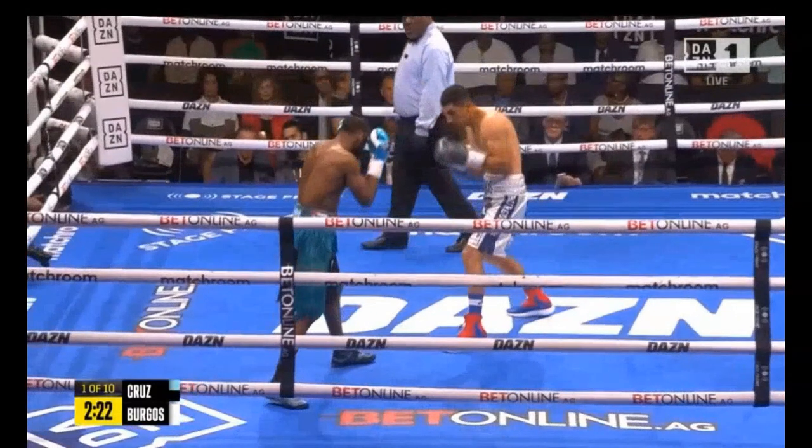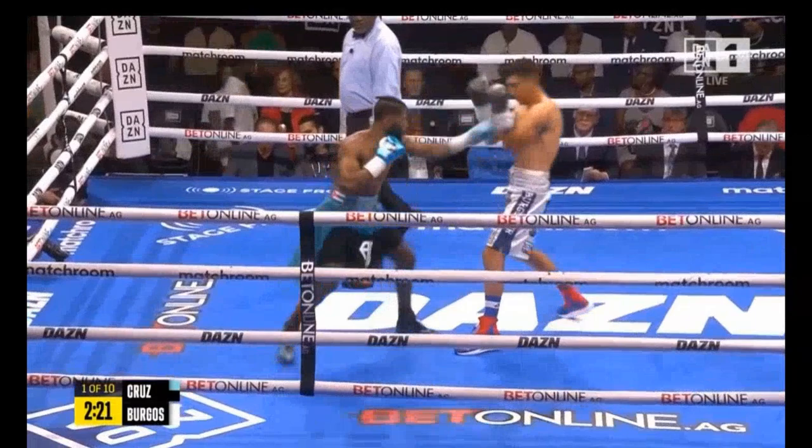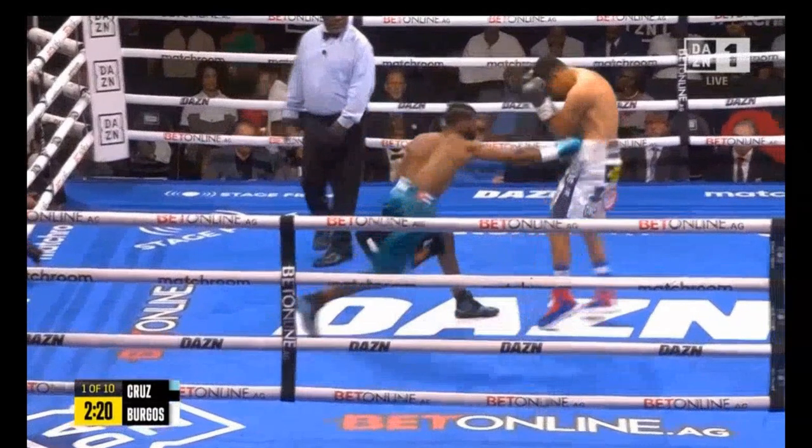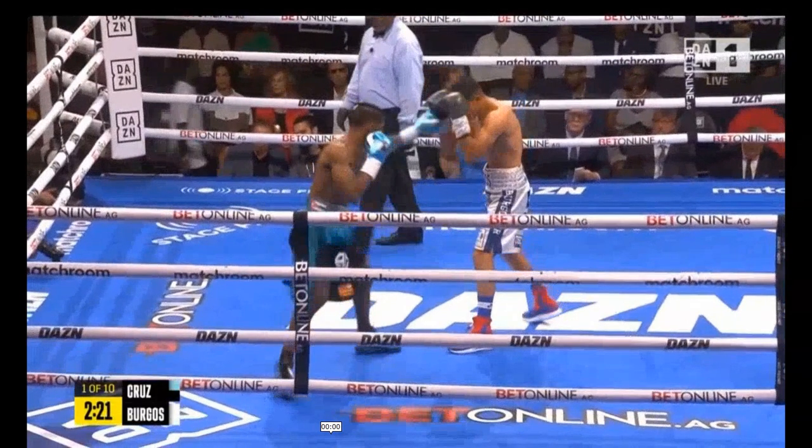Obviously, this is only his first fight. First thing we're going to look at: very common source of offense — jab, 1-1-2. This being his most common form of offense means he's going to open up a lot of sequences with a stepping jab here, stepping jab here.